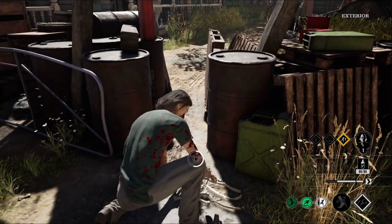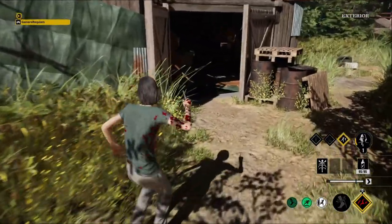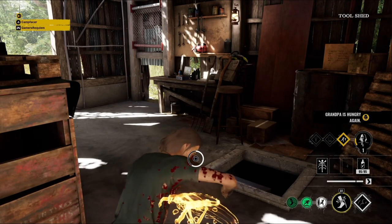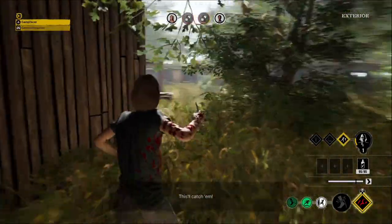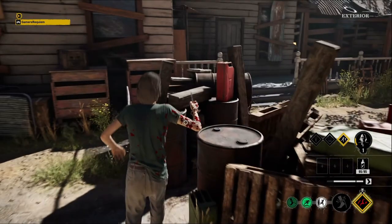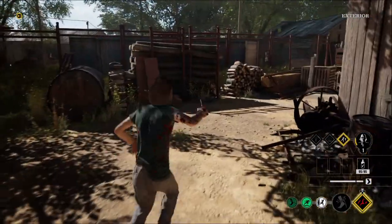I'm going to grab this trap and put it at the ladder in the shed to catch them off guard. Because now they're thinking, 'oh, we know where all the traps are.' So I'm going to move them around. It's smart to outsmart them — make them feel like they know it all, like they know where to go and know the routes, and then throw them for a loop. Catch them off guard. That's what this is all about — being sneaky like a snake.